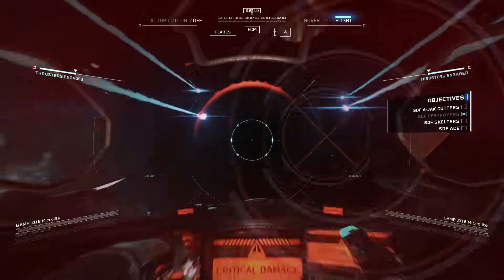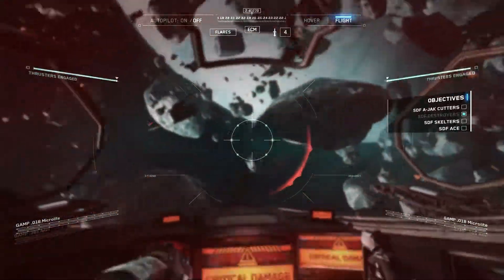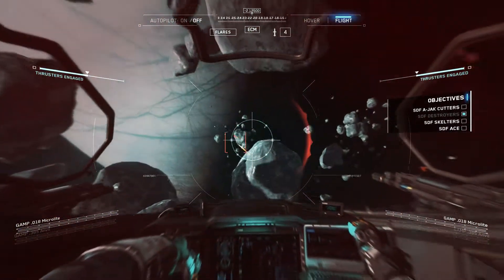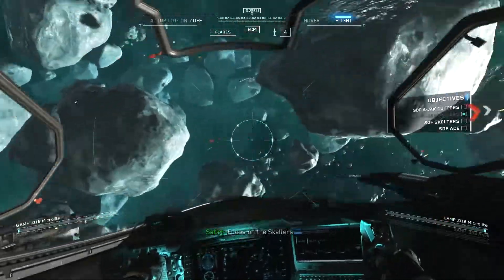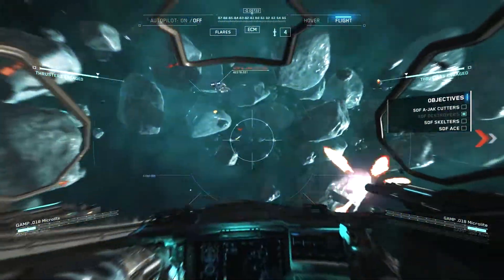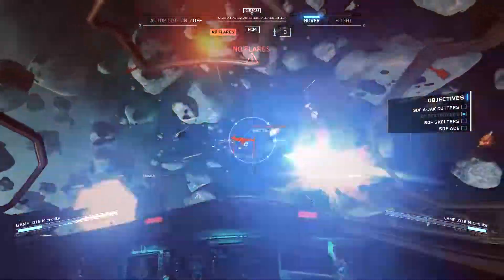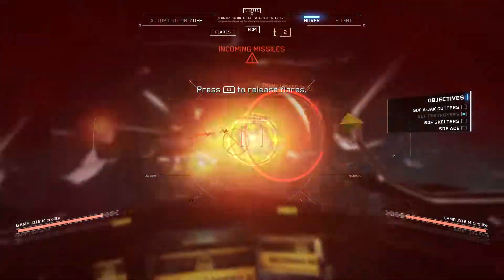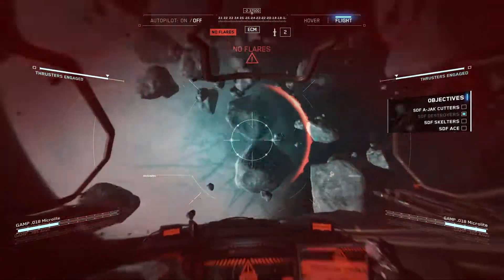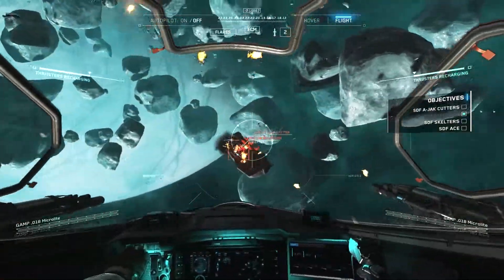We got to go! So we broke that lock. I got to start taking out these aces - they're getting behind me and just destroying me. One down. Focus on the skelters! We'll focus on the skelters then. That's Ajax. It's not too hard to break the locks, you just got to go sideways. Here's the ace, that bastard. Got the Ajax. I got to keep the ace away from me while I'm getting supplied - I'm so vulnerable right now.